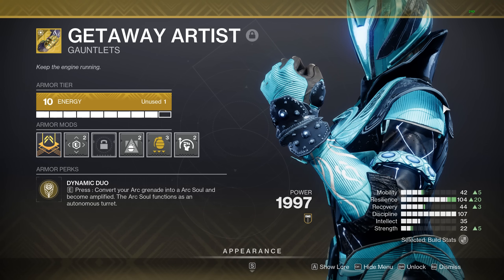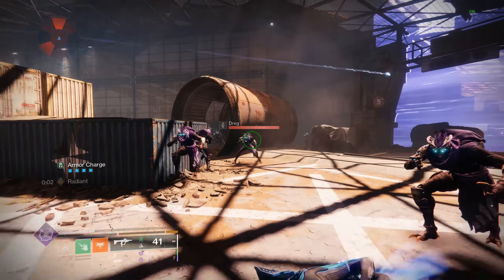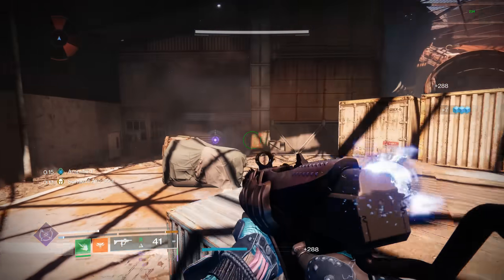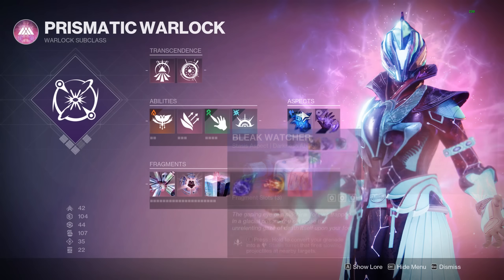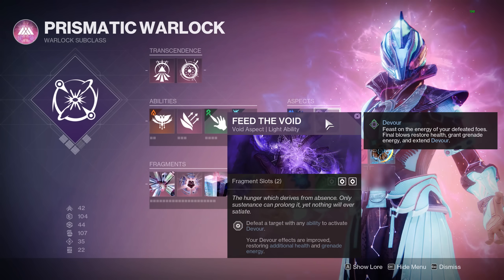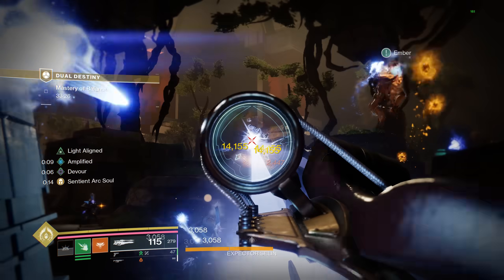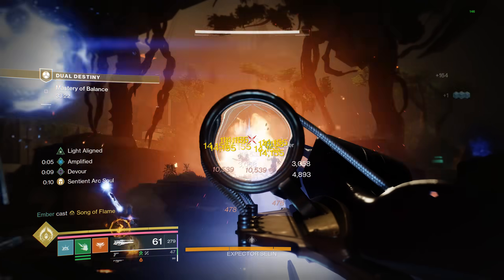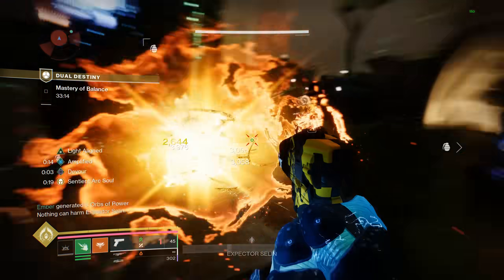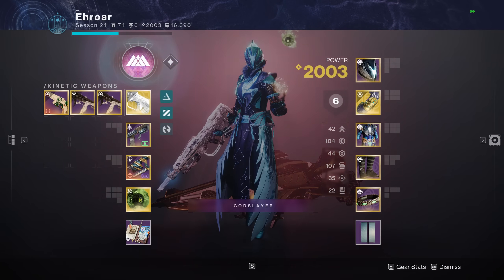Starting with the core: Getaway Artist lets you consume your grenade to convert it into an Arc Soul, and you become amplified. The Arc Soul functions as an autonomous turret, so we use Storm Grenade — we'll never be throwing it, just consuming it. Getting hits with the Arc Soul feeds back into your grenade energy. Pairing that with Bleak Watcher and Devour forms the basic core build — those three things combined is a build in itself.